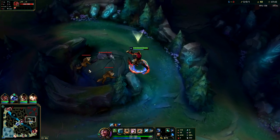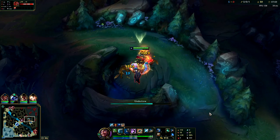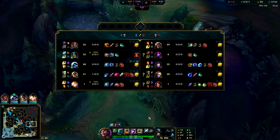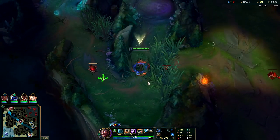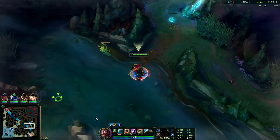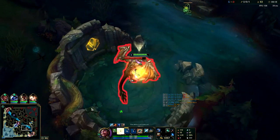If Malzahar shows up we'll kill him. We killed him twice early and on Malzahar jungle if you fall behind you just lose. The worst thing about Malzahar jungle is you need a big leash to start - if you don't get a big leash you lose. But other than that it actually scales really well. I'm going to solo the dragon and look to get the Herald.